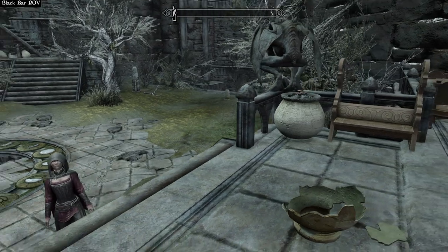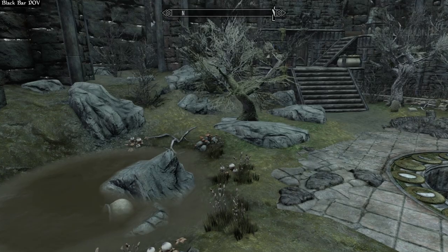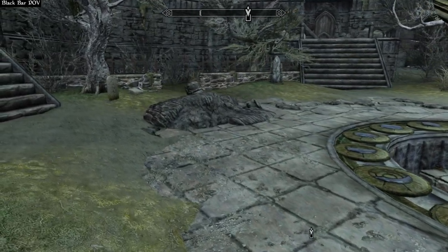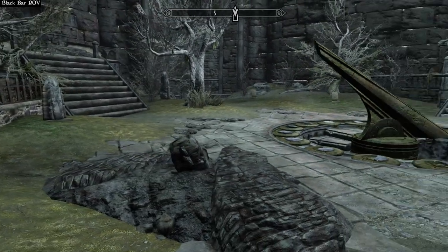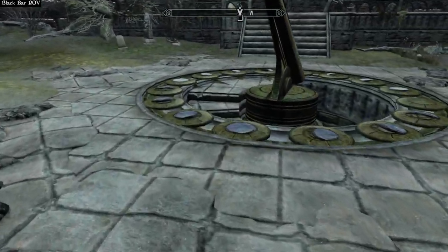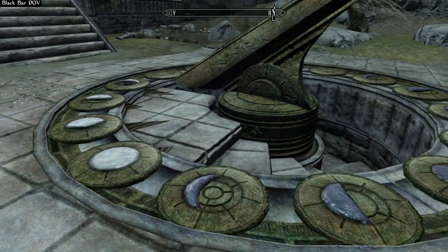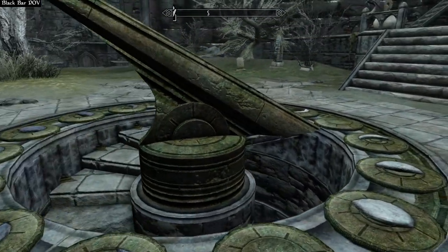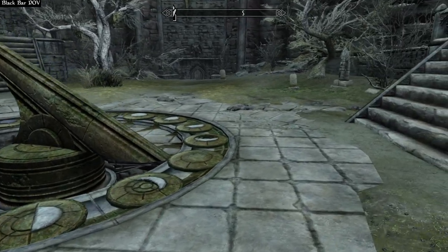Welcome back everybody to the next episode of Elder Scrolls Skyrim. Last we left off we made it to Serana's home castle, and we discovered that putting some crest on these little pedestals would open up a secret passageway deeper into the place. We're going to go explore that.